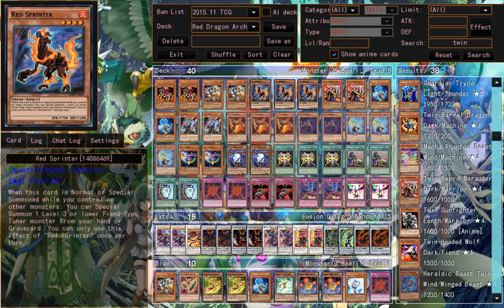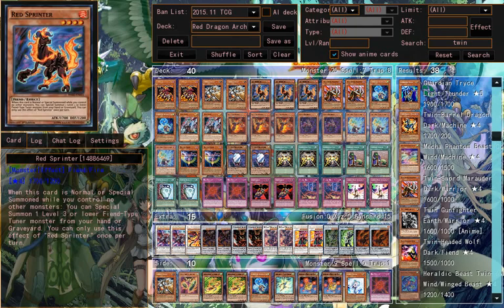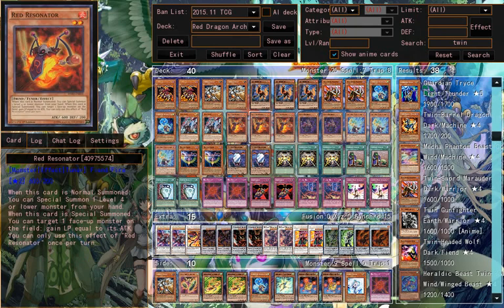The key cards are Red Resonator and Red Sprinter. They create a level 6 synchro very fast. This card heals your life points for the highest attack points — like if it has 3000, you can heal 3000 life points.